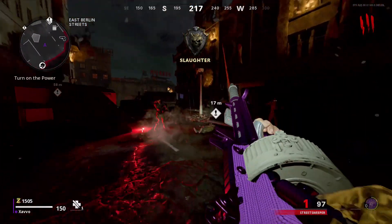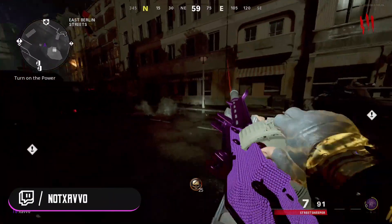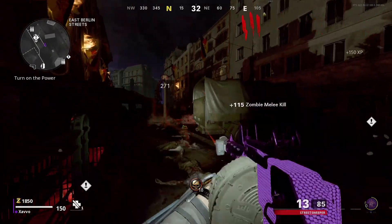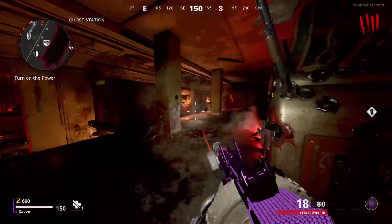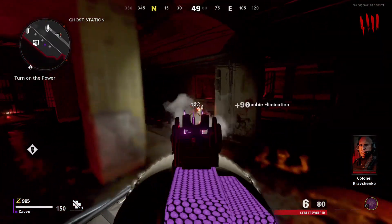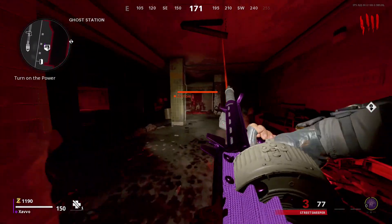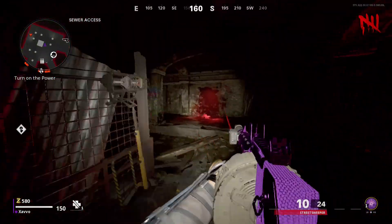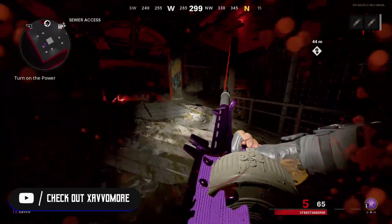This gun is a bit like the Gallo with the ridiculous reload time. The technique I use to counter that: if you're struggling with the reload time, start reloading, and if you notice you have enough bullets in your magazine, once you've reloaded enough, instead of letting it finish, you can melee — on Xbox that's B — to swing your melee, which cancels the reload. Then you can just shoot and carry on reloading again once you've killed the zombies. That's the strategy I use to counter the really long animation time, because it can get you killed.